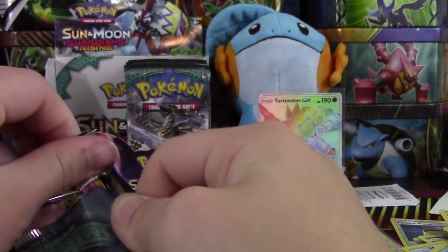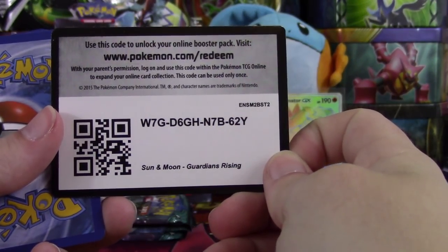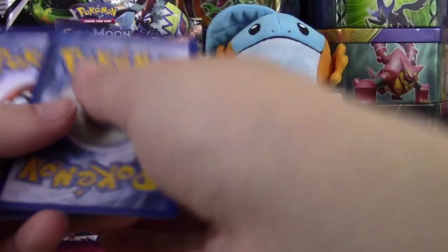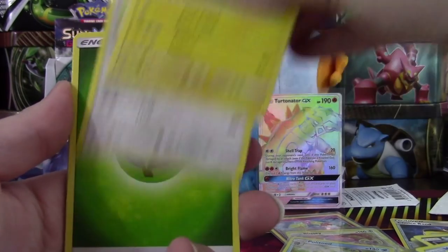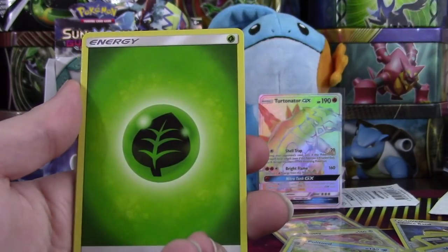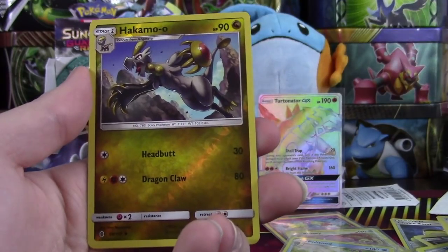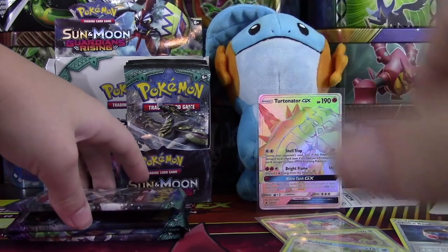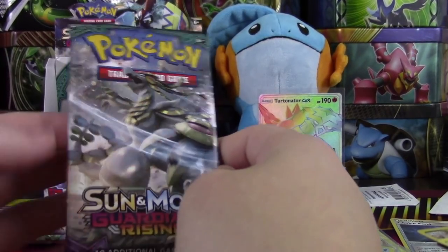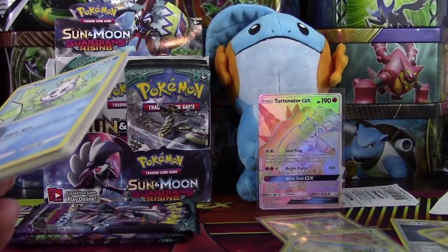I will give you guys a code because I promised as soon as I hit something. Here is your code — I hope you pull a Tapu Lele. If you do, let me know. If you take that code card, please comment down below what you pull, because no one ever does that and it makes me sad. If you guys comment what you pulled, I'd be more inclined to give away more codes — just a little hint. We got a Heliolisk there. We have four packs to go — I'm hoping for at least one GX out of those four packs. And I hope it's Tapu Lele or Alolan Ninetales because those are my favorites.